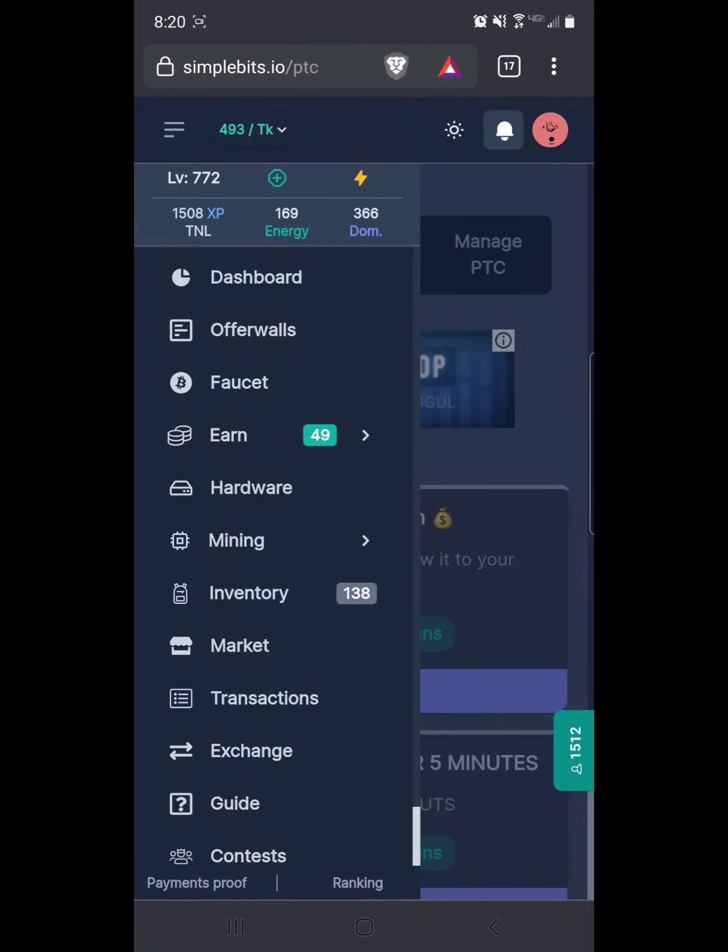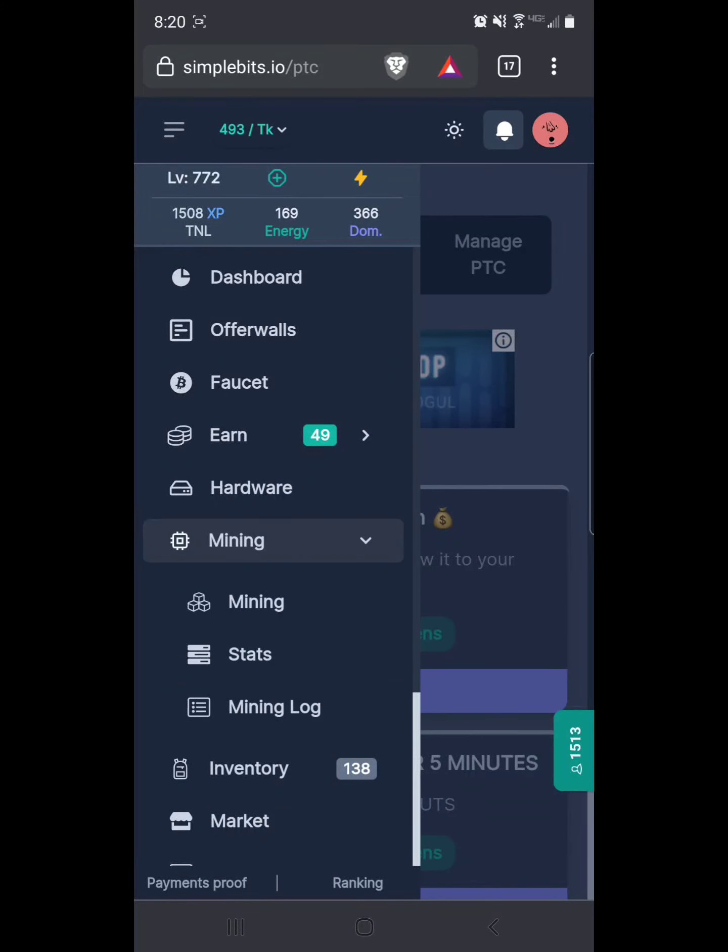You've got energy and dominance — those have to do with the mining game. Dominance is energy that you use that does not get you experience points; it builds up faster and gets you lots of scoins, but it doesn't get you more points towards leveling up. Energy builds up a little bit slower, and as you use it you level up. Every time you level up you can go into stats — it'll open up mining, and you see mining stats and mining log.